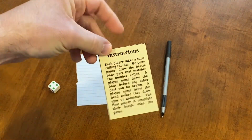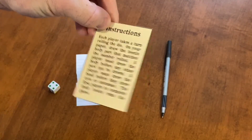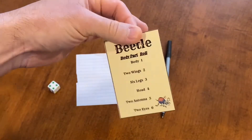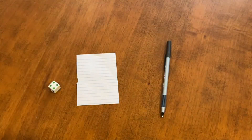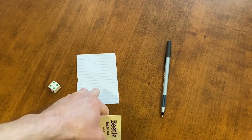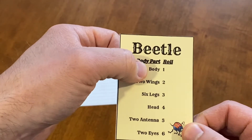This card includes both instructions and reference for what number corresponds with each body part. If you're familiar with the game Cootie, then you know how to play Beetle. Instead of building a bug out of plastic though, you are drawing your own little bug, which makes it kind of fun because each player's bug can look different and unique.